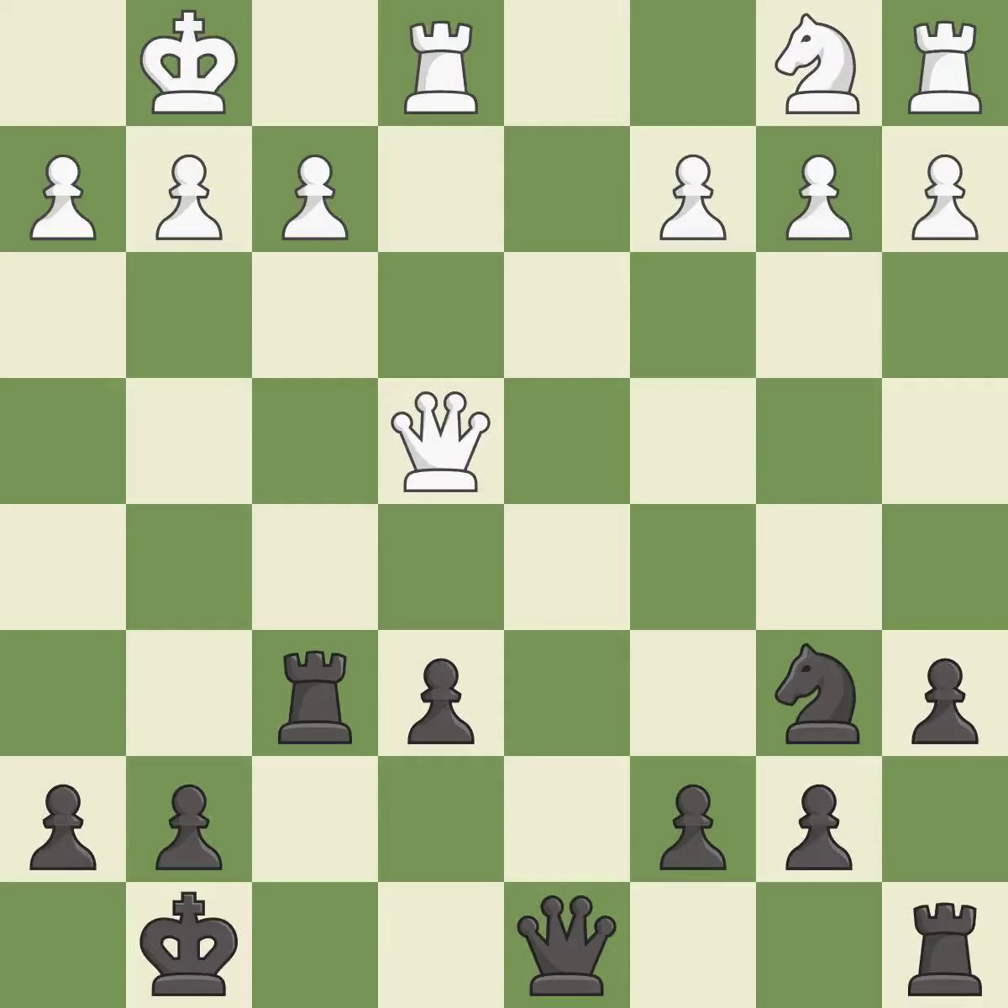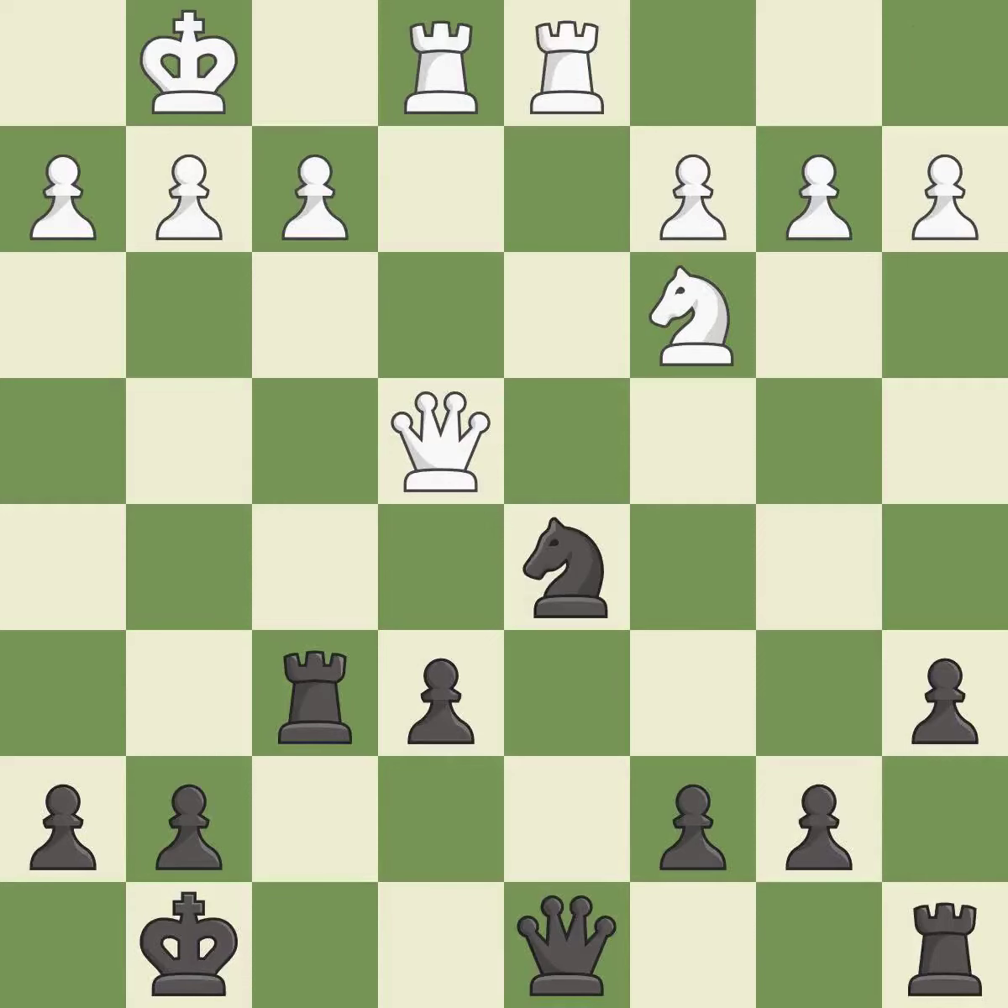The game was close to balanced, but now black is worse — it is an inaccuracy. The rooks can see each other now, allowing them to provide mutual defense — it is best. This blocks an attack on a vulnerable pawn — it is excellent. This activates a rook by developing it off of its starting square — it is best.